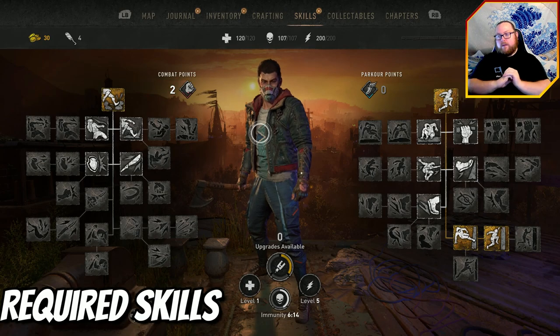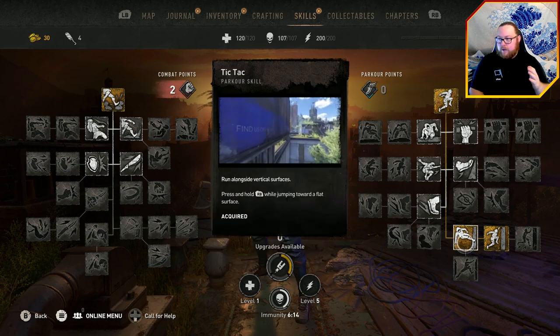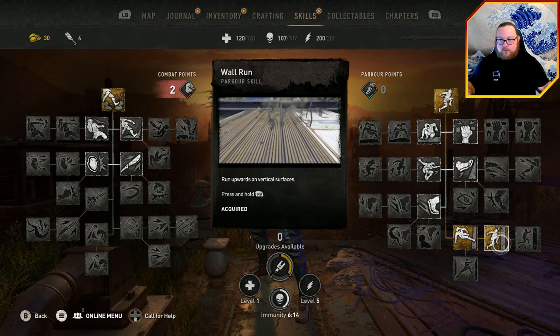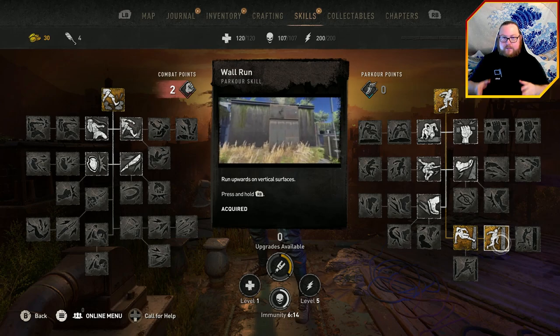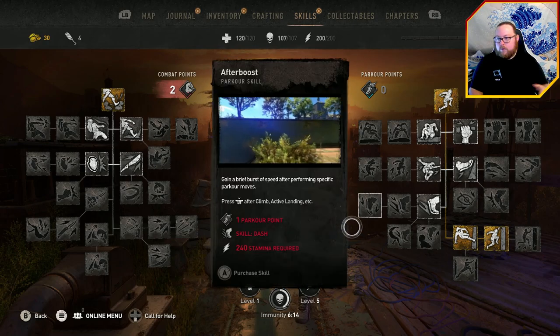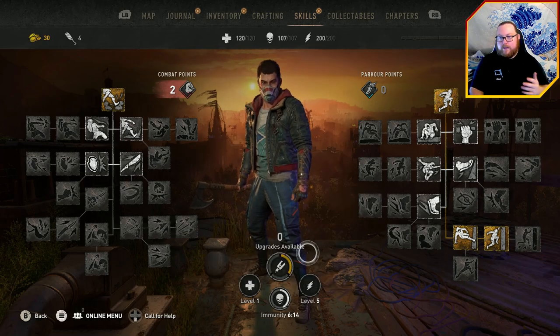The only requirements you actually need are the tic-tac skill and the wall run skill — that's it. That means you need at least 200 stamina. You can do that by leveling up your parkour or finding inhibitors.